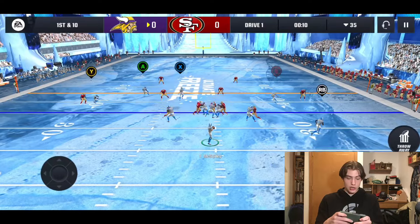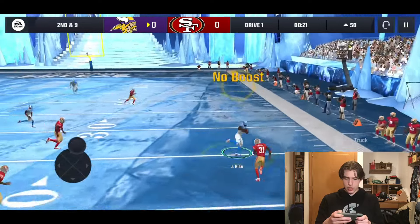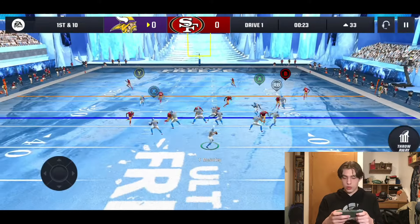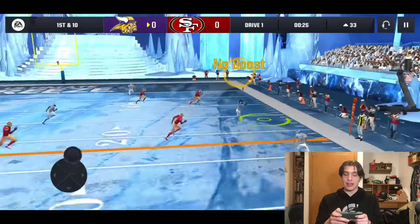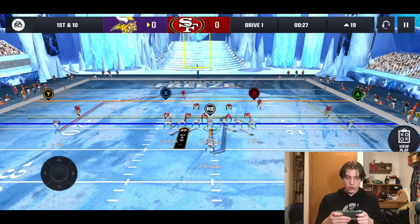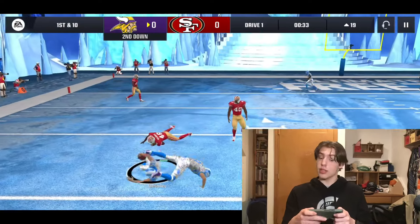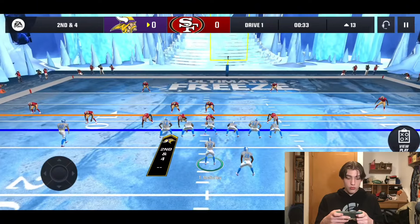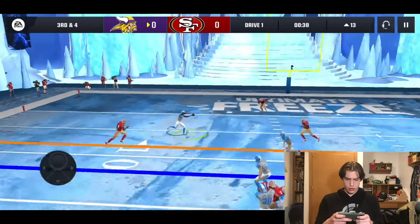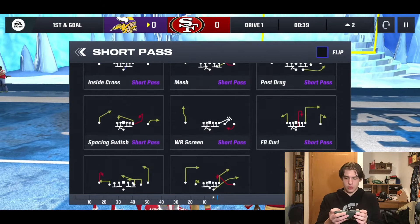Maybe we can hit Jerry Rice right here — the new updated version. That was kind of a dime to the 50-yard line. That was a pretty sketchy throw off the back foot with McSorley — that's 100% my fault. I need to make sure that I'm stepping into these throws. We really got to think about who I throw this touchdown pass to. Maybe I can just take off here, get a little bit closer. Maybe we can go four verticals and catch him sleeping and hit Rice in the back of the end zone. McSorley dives down to the one — I should have waited a second to dive.